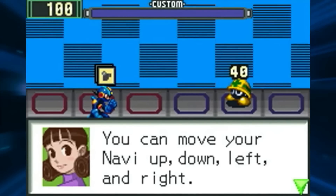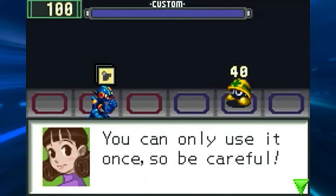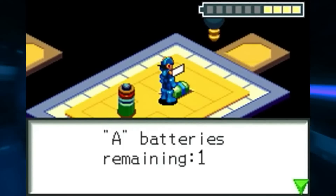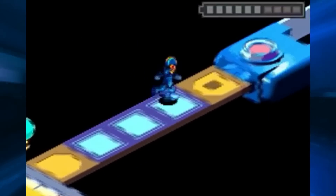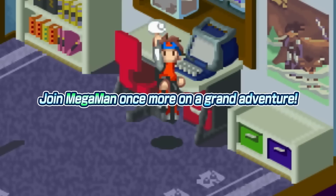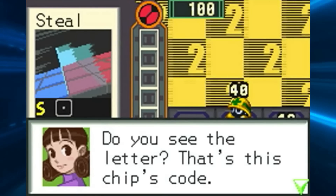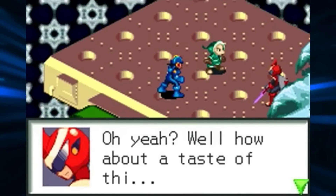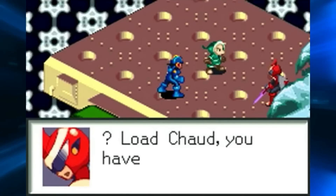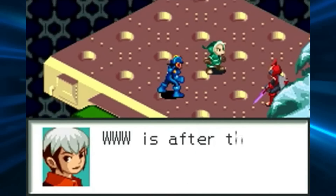Alright, Battle Network 1. This is the Game Boy Advance version through and through — not the Operate Shooting Star version, so all of its quality-of-life improvements and extra content are not here. Even the Elecman scenario still makes you recharge your batteries, and you can't run from battles. The only real difference is that, like in the original Japanese version, the elemental icon has a slash instead of the usual dot found in the other English releases. Also, Area Grab is still called 'Steel' in Battle Network 1, and load-shed mystery data drops can still be manipulated by reloading a save.